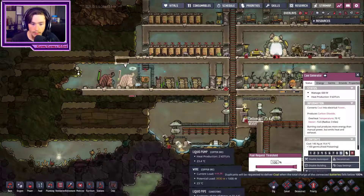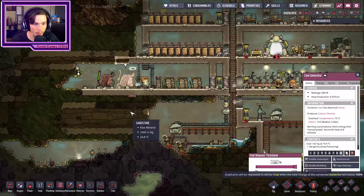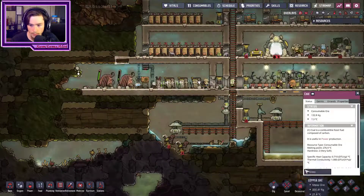Commence request to deliver coal when the total charge of the connected wire falls below 100%. Makes sense, sounds good to me. So I think this is working now, and I think it's working really well. Sweep.